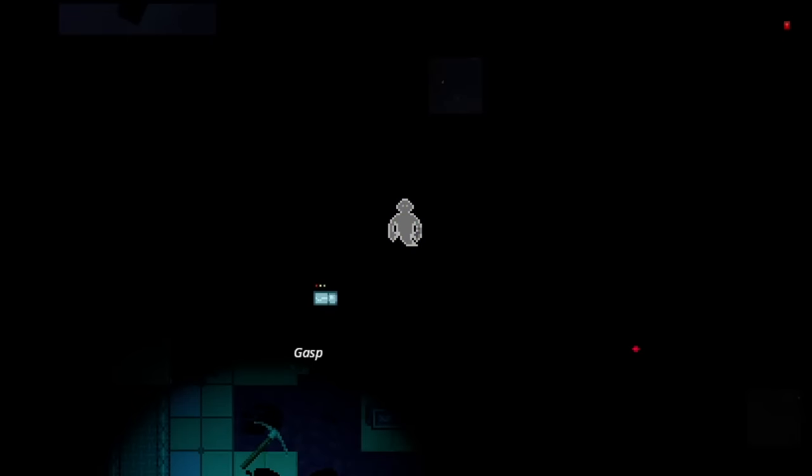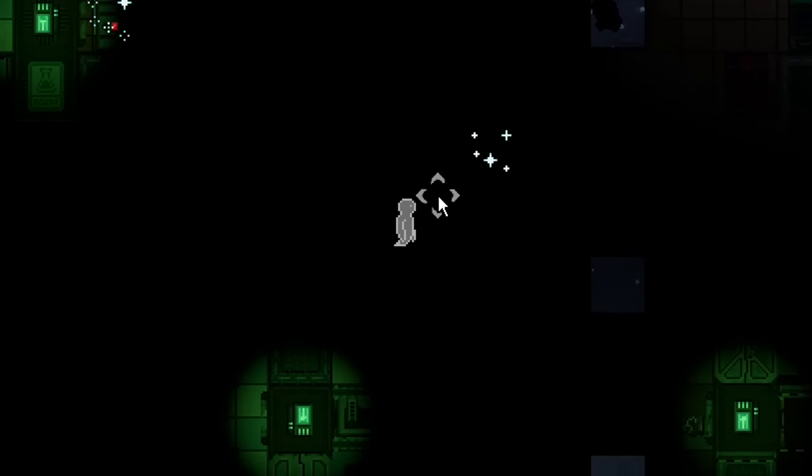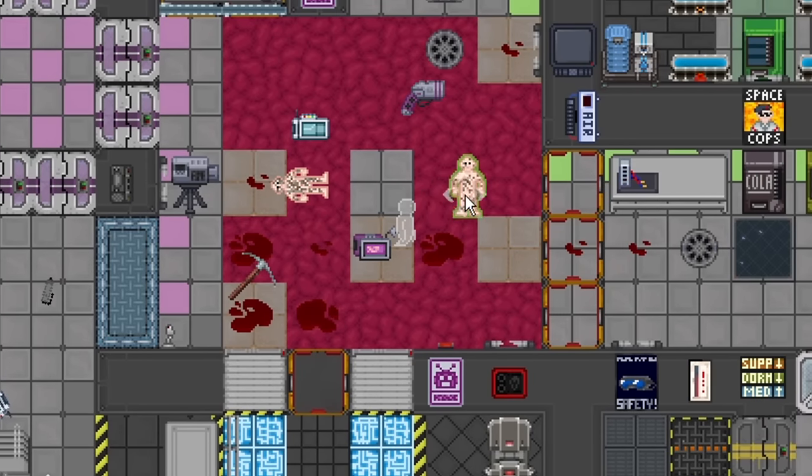The electrical anomaly has been broken for basically ever. That more or less killed power on over half the station, and it definitely does a ton of damage.